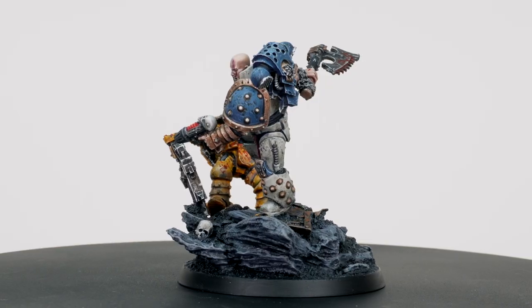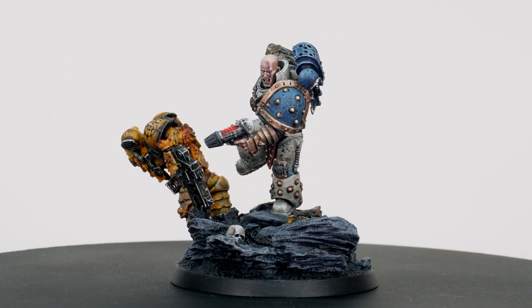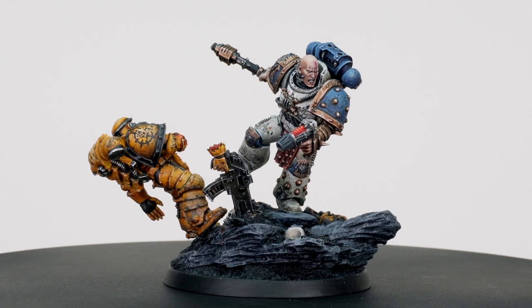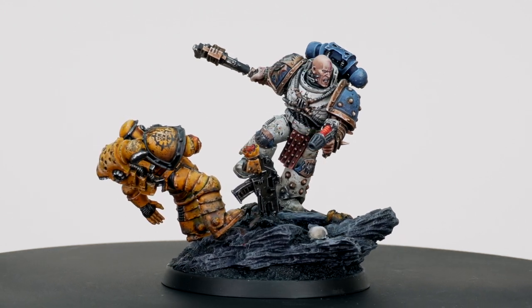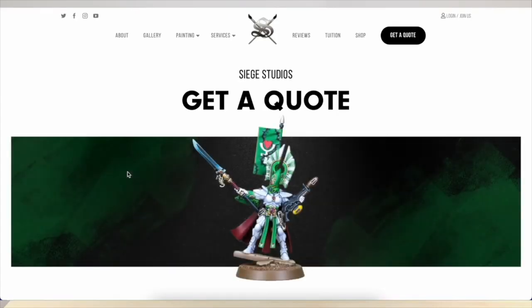Really nice set of two miniatures completed for our client, finished in an exquisite fashion by Eric, one of the team members here at Siege. If you'd like your characters painted by us, we are character specialists and really enjoy painting them to a super high standard. If you're interested, don't hesitate — get in touch through the contact form in the description. Thanks so much for watching, from all the team here at Siege — take care, bye bye!